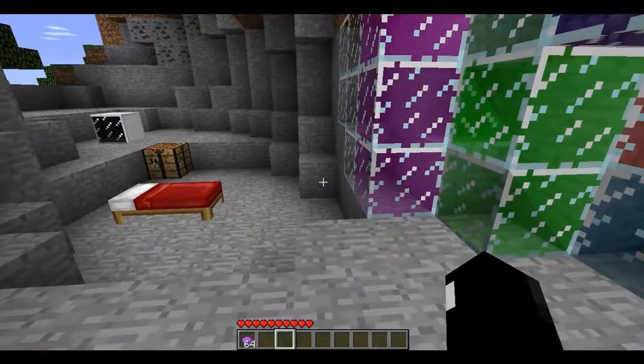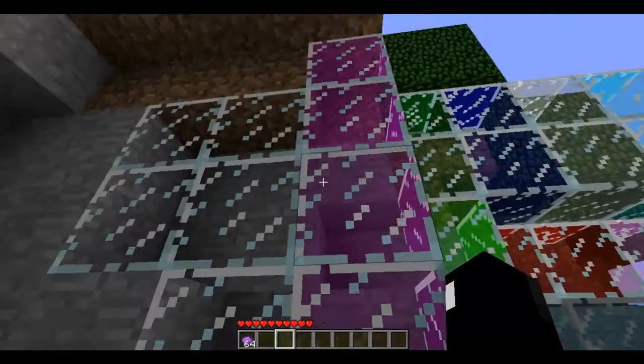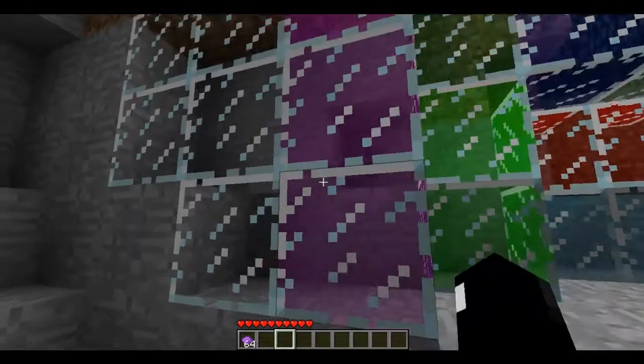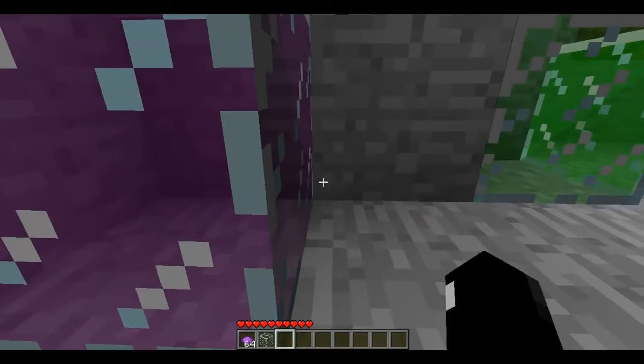My friend just messaged me on Steam and I am just going to ignore him. This is the normal one — it is a normal stain. A cool feature about it is when you destroy it you actually get the glass back.